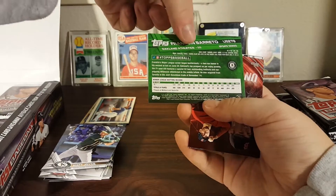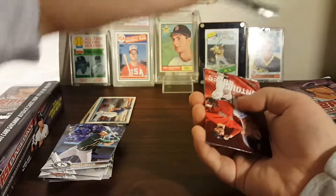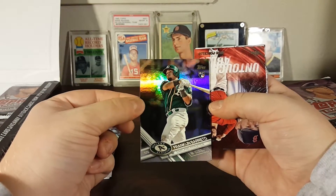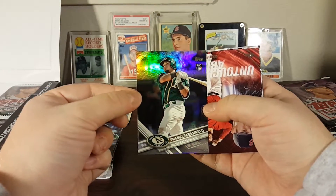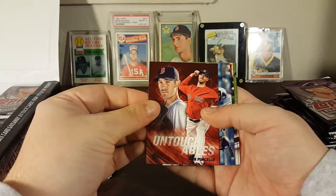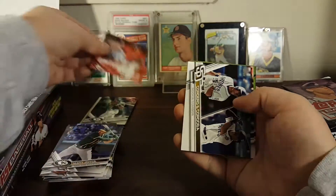Is that the rainbow foil? Let me see the serial... is that just a Topps Chrome? I'm not really sure what that is but I like it. He's a pretty good rookie for the A's — he made his debut this year, didn't get a lot of playing time, but I think in the future he'll be a pretty good player. Rick Porcello Untouchables.